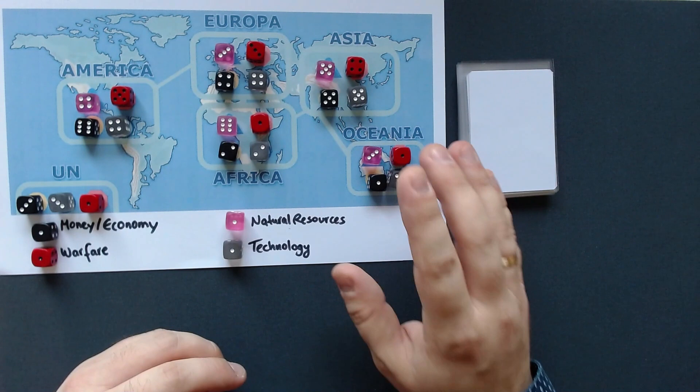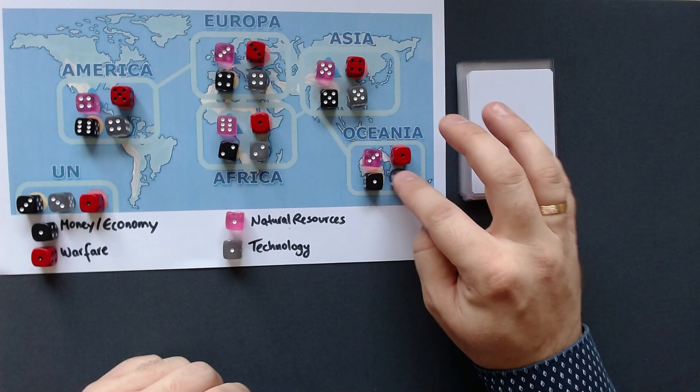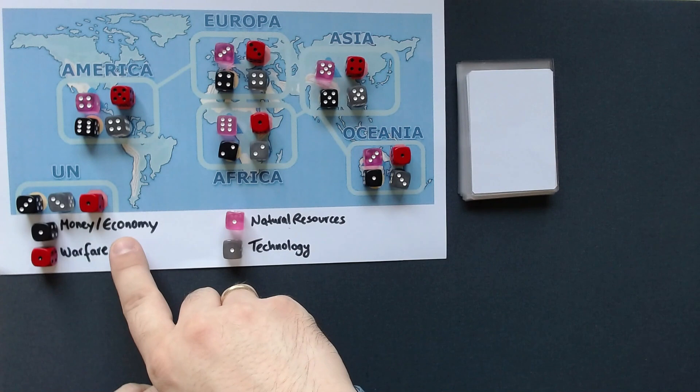Just as a disclaimer, this is pretty tough, so I can't guarantee you a victory today. I don't have all the colors they want here, and the colors are covered by the dice, so I just wrote everything down. Each continent has money, economy, warfare, natural resources, and technology.